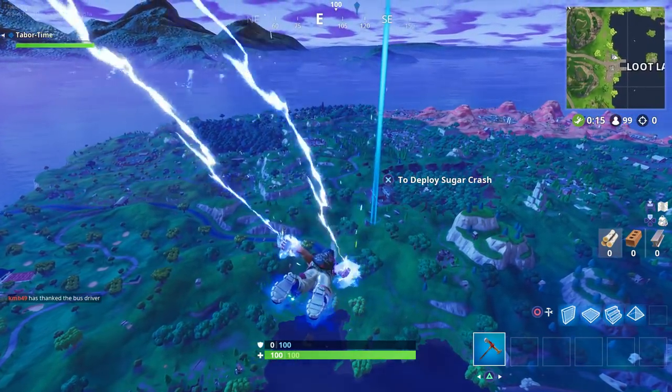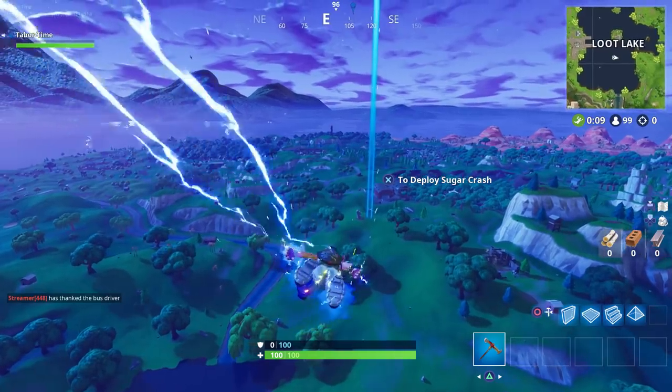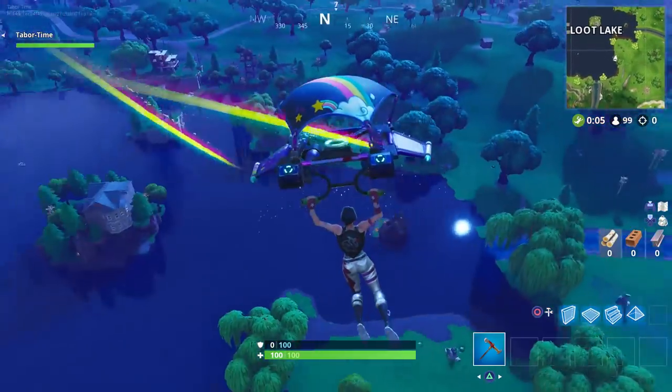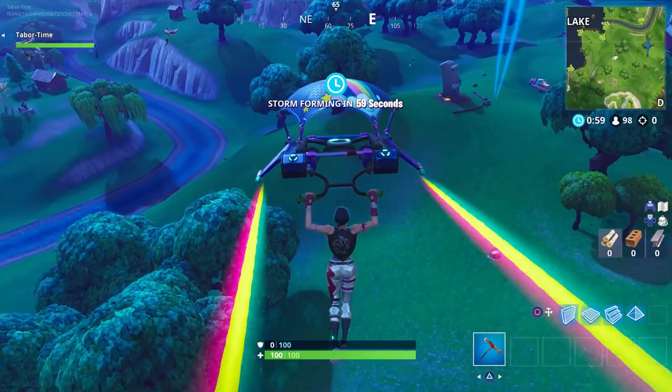It's the Moai statue — this is the one that looks like the dad from Cloudy with a Chance of Meatballs. There are three trees you can see them already — three trees directly north of this statue. This is the one that looks like the dad.